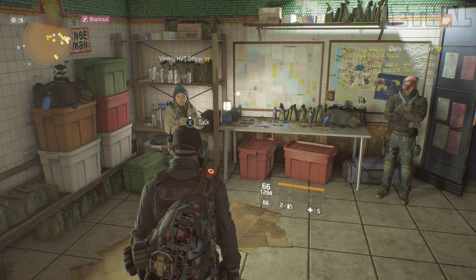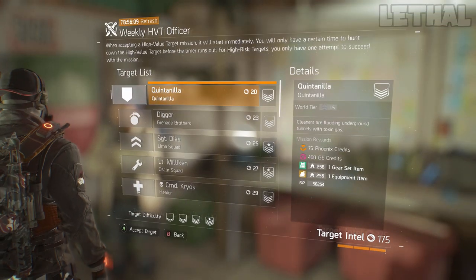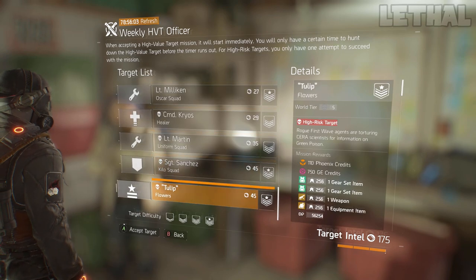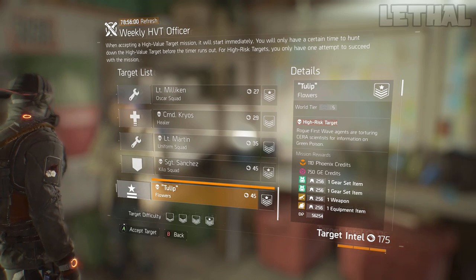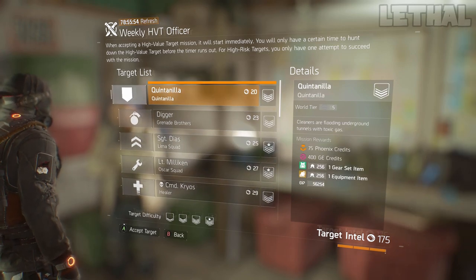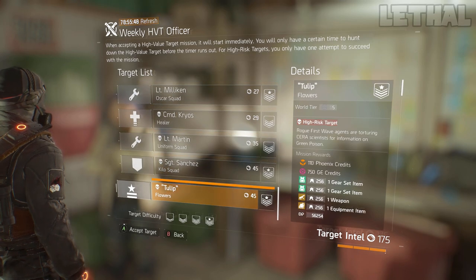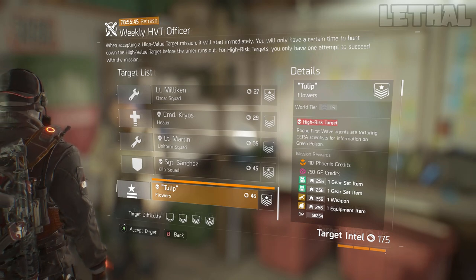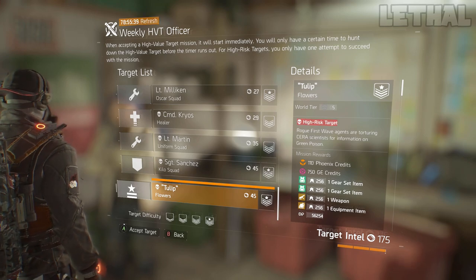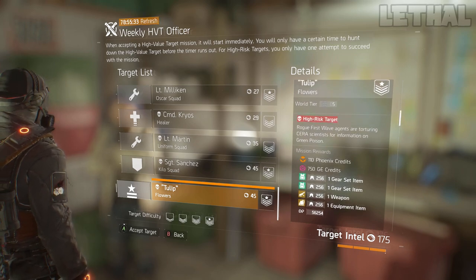Starting off, I want to talk about solo players. The first thing you can do that's really easy and fast is the weekly HVTs. These will offer you between 400, 500, and 750 GE credits depending on what difficulty you do them. You can run these pretty much by yourself with a Striker build or a Nomad build in about five minutes or less. However, the weekly HVTs are not something you can repeat — you can only do them once. But if you're solo or waiting for friends, the weekly HVTs are really easy and you get a lot of loot and GE credits.